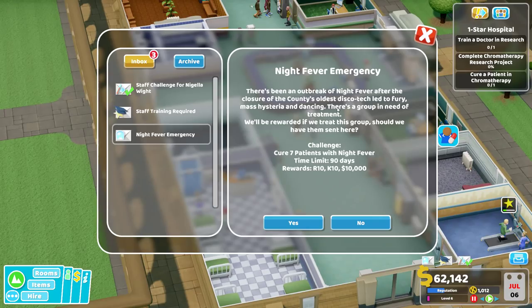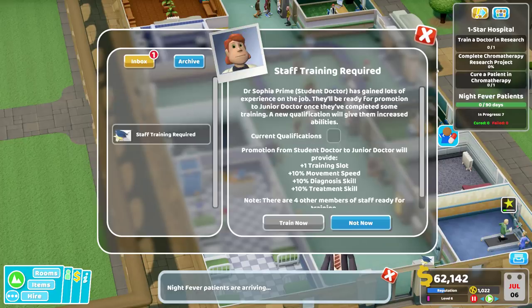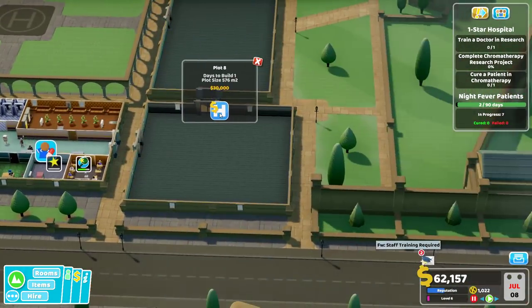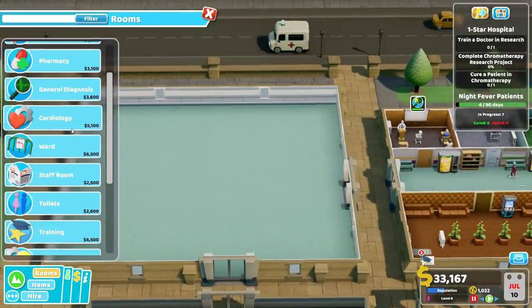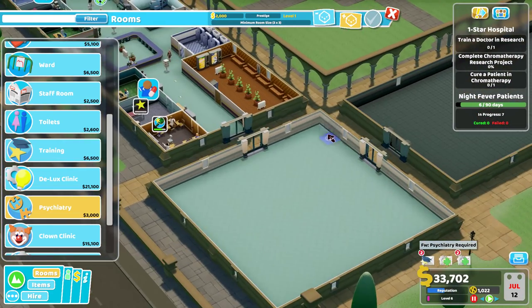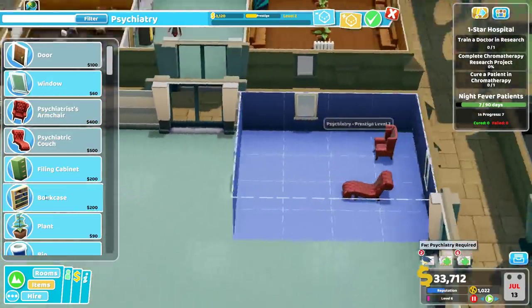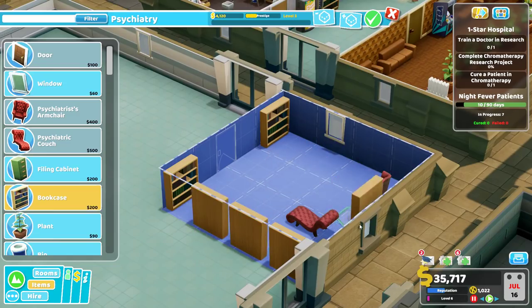Night fever emergency! An outbreak of night fever after the closure of the county's oldest discotheque led to fury, mass hysteria, and dancing. There's a group that needs treatment - we'll be rewarded if we cure them. I wonder if you need a shrink's office - you need staff training. We got the staff challenge done. We'll work on the training room as quickly as we can. Night fever patients are arriving. I'm going to assume we're going to want to open this. Set up a psychiatry office because it's not very expensive to build - we'll go four by four.